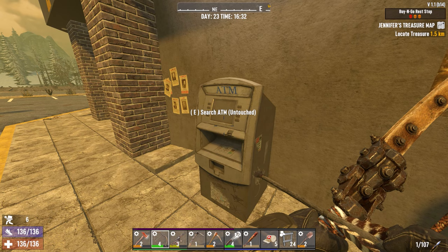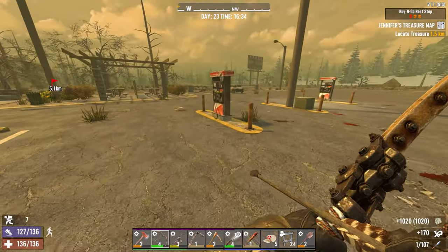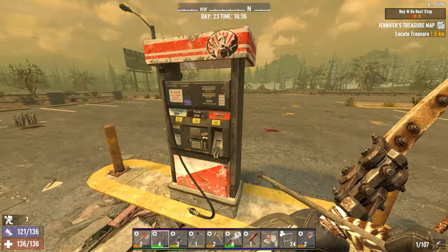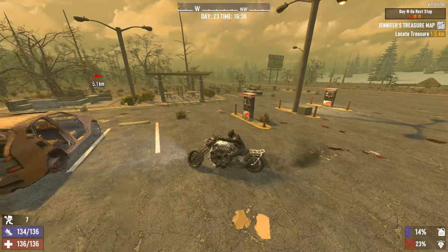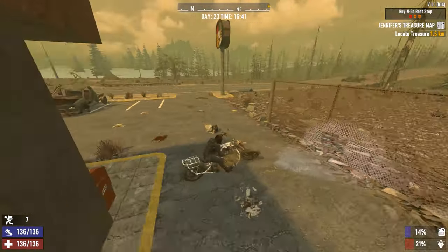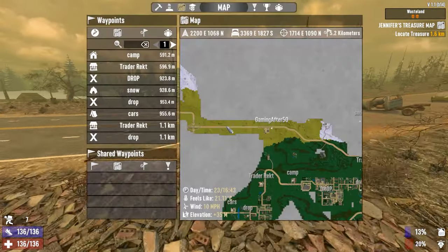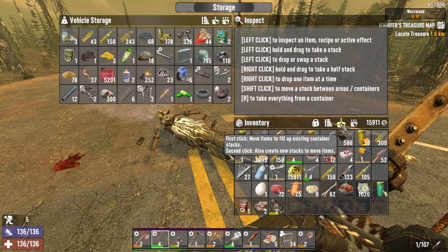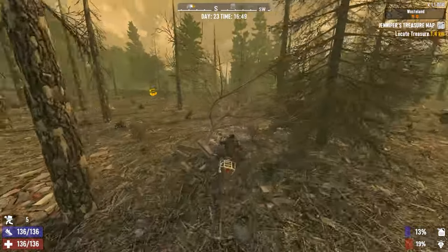Oh hey, we have lockpicks. Didn't even break one. We can sell that for $1,600. It's 4:30 — I should probably go back home. We're gonna dump off, get out of the wasteland, and repair our bike before it starts smoking.